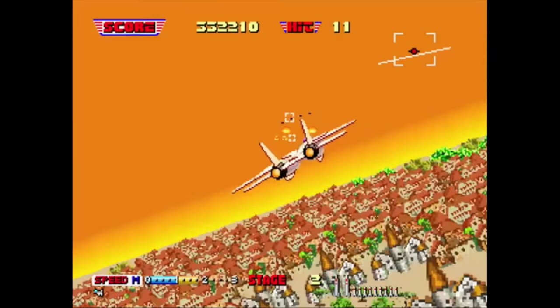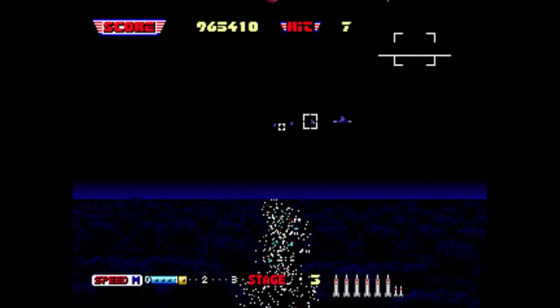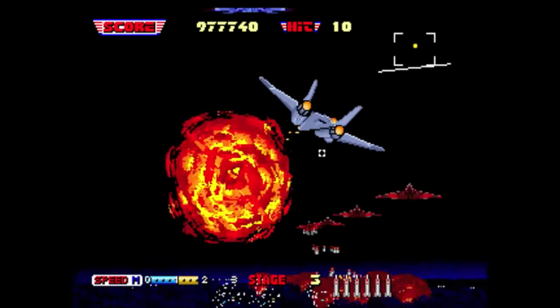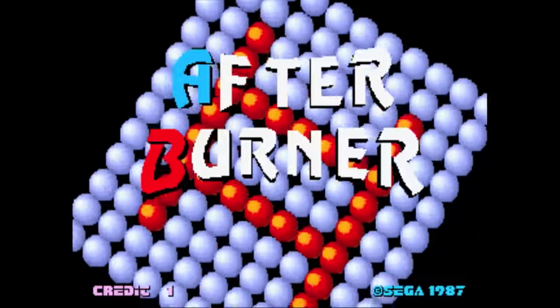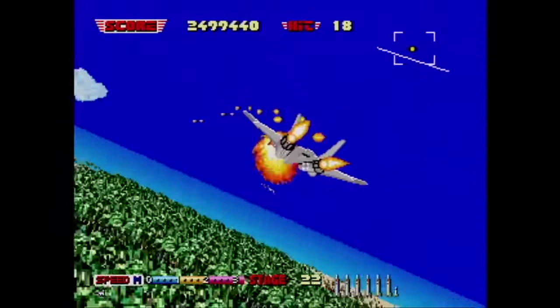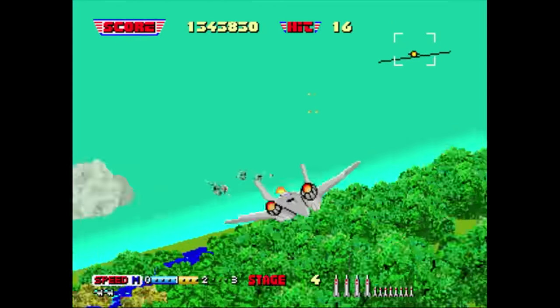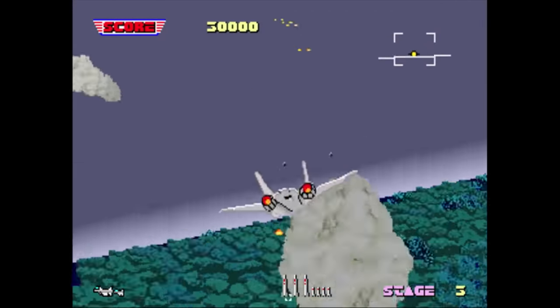That same year, Sega released Afterburner 2. What the hell is the difference between Afterburner and Afterburner 2, you ask? Well, for one, the title screen now has a bunch of little balls that spin around. Also, instead of 18 stages, there are now 23 in all. They had to add more stages since they're all only about 25 seconds each. Some of the stages have been changed slightly.